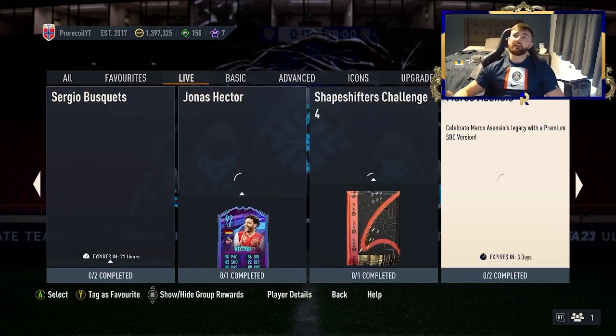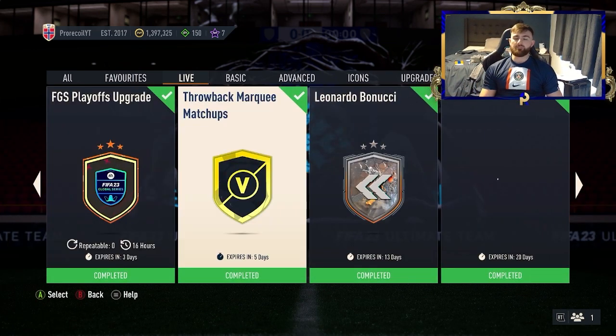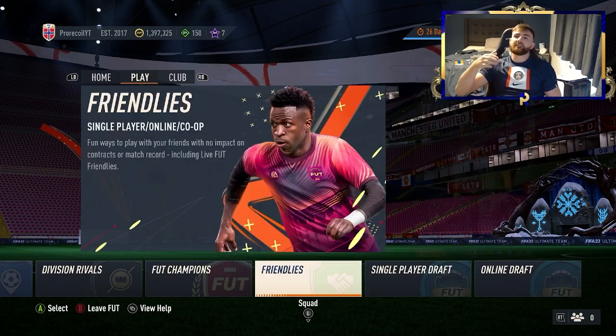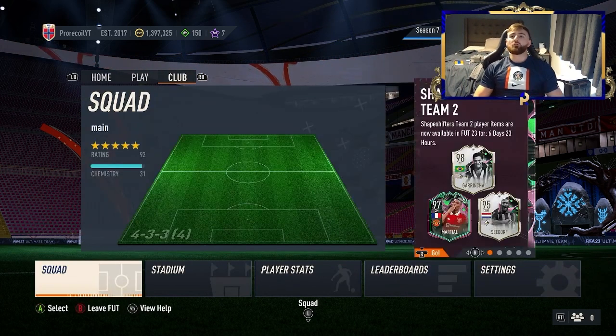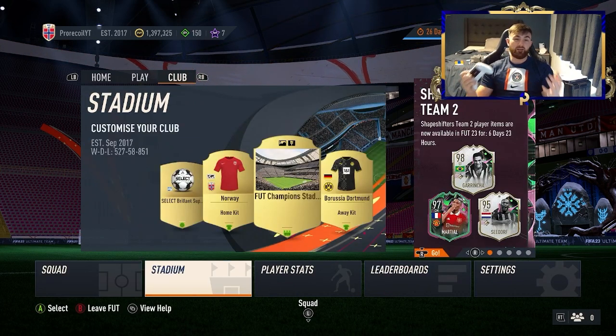So obviously I've completed it already — we showed it in yesterday's video and we actually profited quite heavily off of marquee matchups. We managed to get a shapeshifter, so it's a very profitable SBC. Even if you don't get a special card, you're looking at at least a 30k return on a 20k SBC, which is always a really easy one. Also, if you enter yourself into FUT Champions qualifications, complete it — even if you lose all the games, you get a trader reward. And if you go to your club into the stadium section, you should have a lot of stuff that you can just quick sell to make a ton of coins.